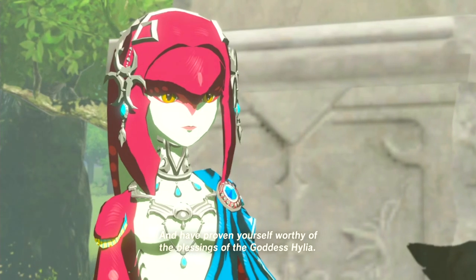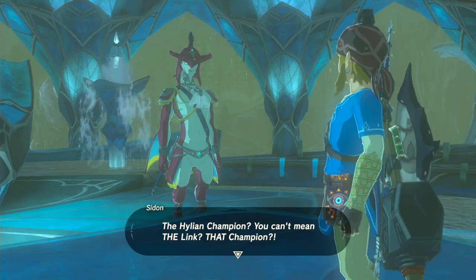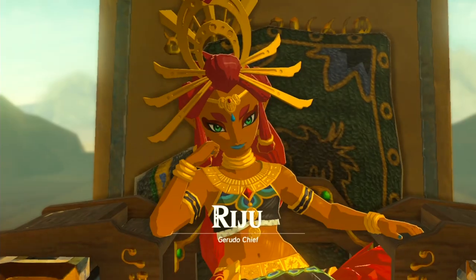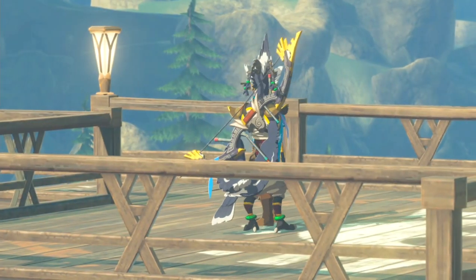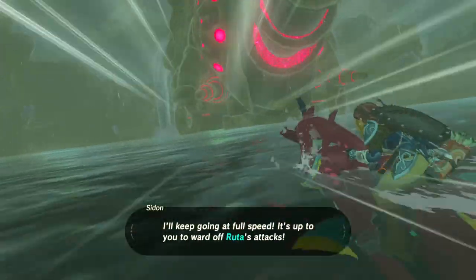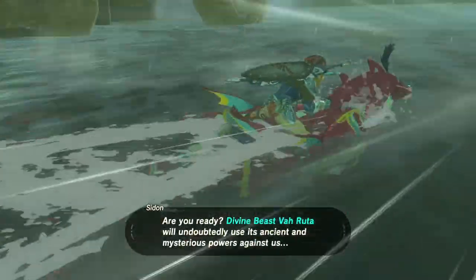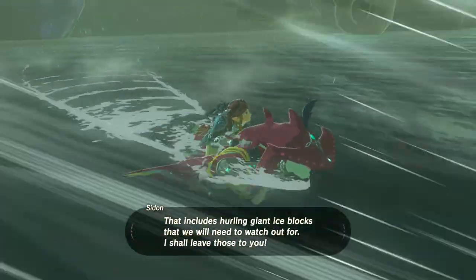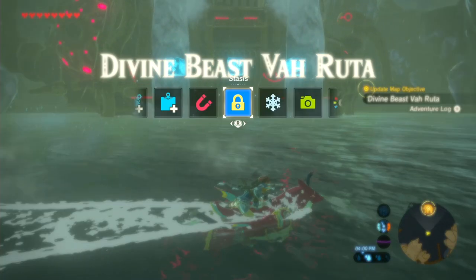Lastly, I'd like to see more of the side characters. Breath of the Wild introduced us to the descendants of the champions — we got Teba, Sidon, Yunobo, and Riju. We got to interact with them and learn a lot about these characters through both Breath of the Wild and Age of Calamity. It seems like it would be a giant waste to do all this setup and character development and then not actually do anything important with them. I highly doubt Nintendo will go as far as to let us play as any of these characters in the main game — Link is always going to be the player character, and I'm not even sure how Nintendo would keep the open-air nature of the game while simultaneously introducing multiple playable characters. It seems like these two ideas just clash with each other too much to be possible.